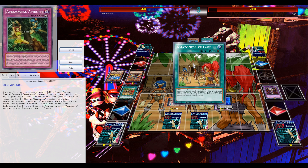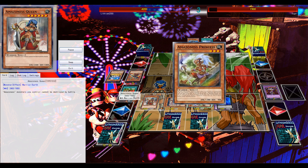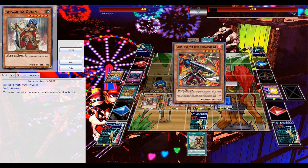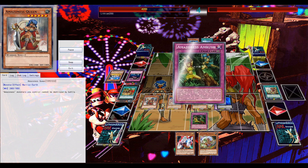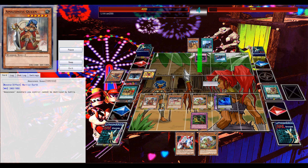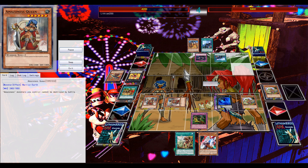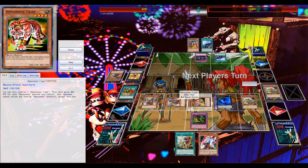If he potentially has a Masterpiece or any other True Draco monster to get on the field, that's covered. Two float monsters are summoned thanks to the field spell and the fusion monster. The Sandstorm Mirror Force comes in clutch to put his monster face down. He does special summon Heat again but it's not going to matter much — I'm in a very good position. Going to the battle phase, I use Ambush to special summon Princess to the field, then use Princess on the field to tribute the Tiger and special summon the Queen.